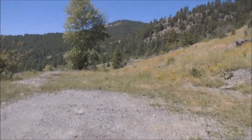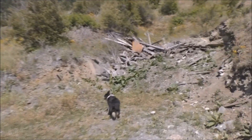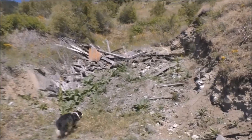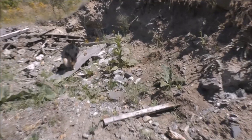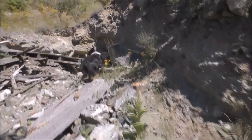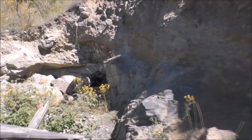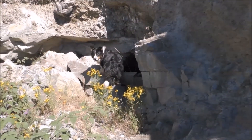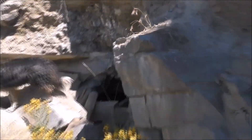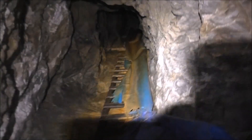I think we've found the main adit here of the Minimac mine. Looks like it goes in here — I think it's a collapsed portal. Just because there's so much material that was dumped over the bank here. I think this is the main part of the mine here.